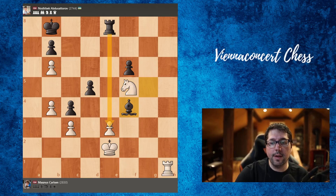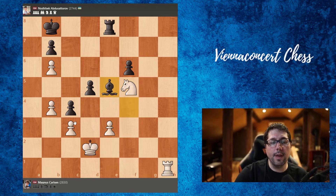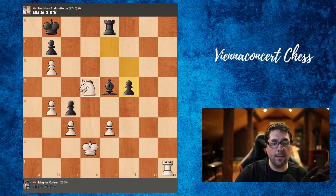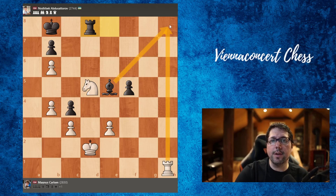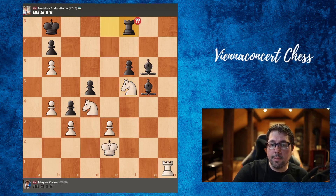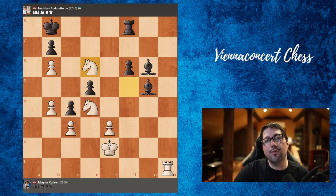After knight e7, we can actually play f5. If white takes on d5, rook d8 is actually a draw because the bishop is also guarding the h8 square. But after f5, white can take and is still a little better. After rook to f8, Carson went to knight to d6, and funnily enough Abdus Satoru resigned — he realized that these knights are too powerful.